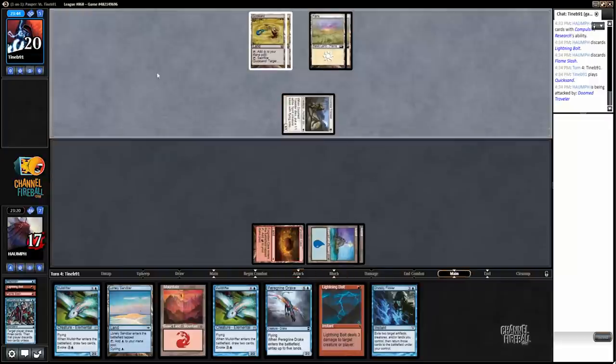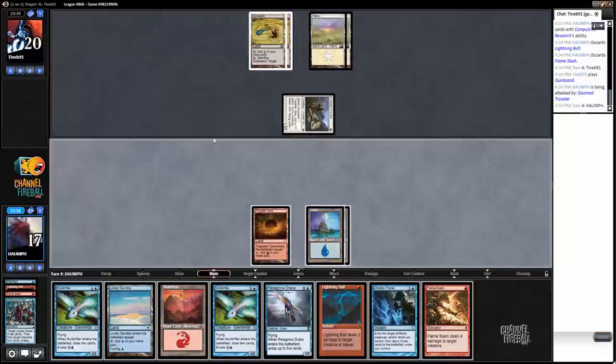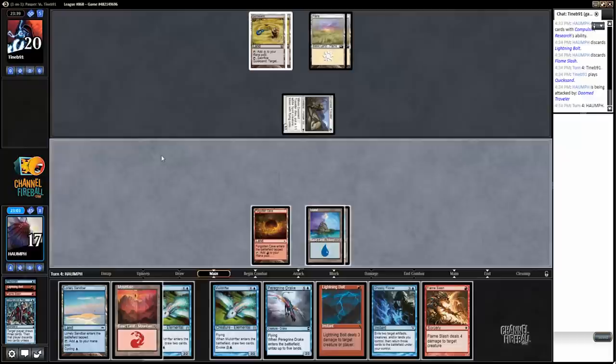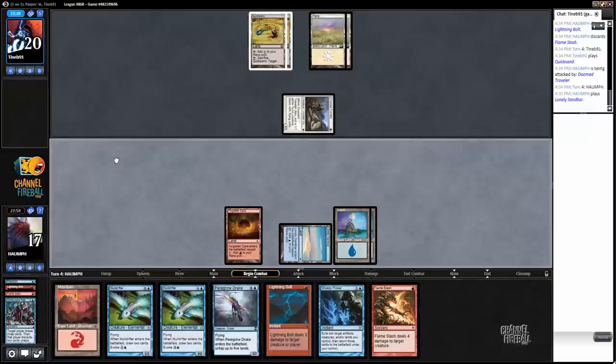Or like a Battle Screech here. I don't know. Is that a common? No, that's uncommon. I haven't — I've never seen this deck before. I mean, that is a cool thing about Pauper. Sometimes you just play against like... yeah, you play against Bruise. I kind of want to just play out these Moldrifters. So let's just play the Sandbar and just pass, I guess. That way I'm not going to have to discard either.